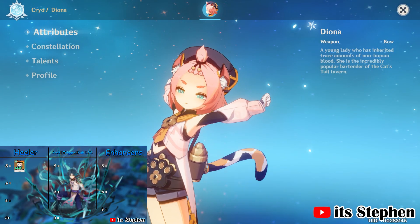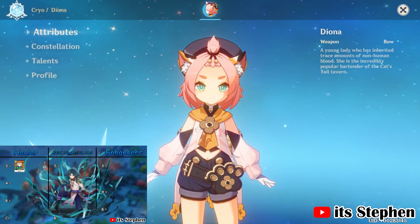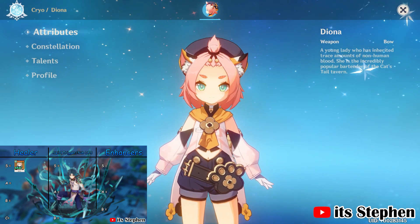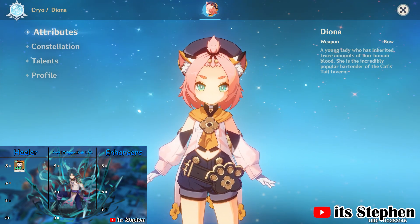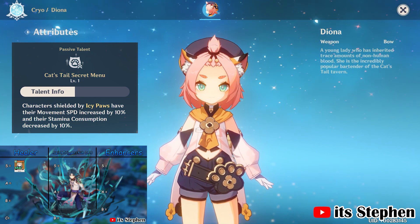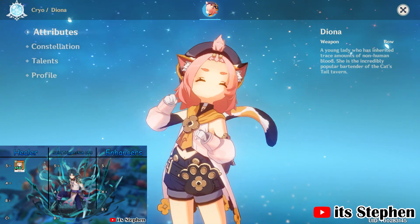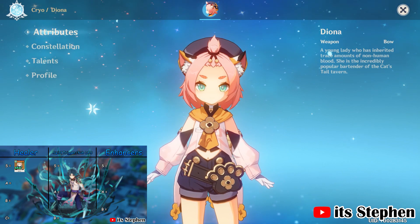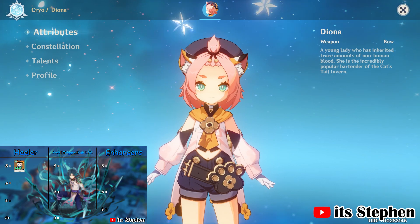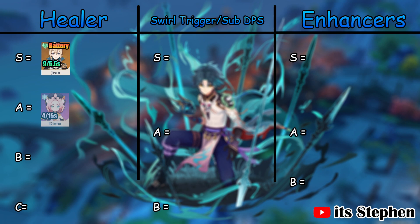I completely forgot that Diona existed and didn't include her in my tier list in my last video. Her skill Icy Paws provides good survivability and utility due to her Ascension 1, giving movement speed and stamina consumption reduction while protected by the shield. Her burst is a 2-in-1, providing a swirl trigger as well as healing Zhao. Diona's skill if held down will generate 3 to 5 cryo particles. Zhao will gain 4 energy on average if he's on the field or 2.4 if he's off. With all this in mind, Diona is an A tier healer.